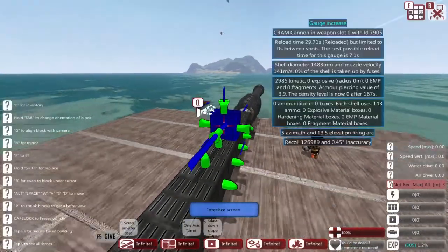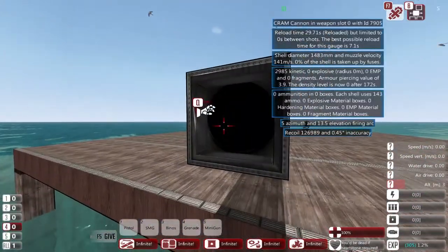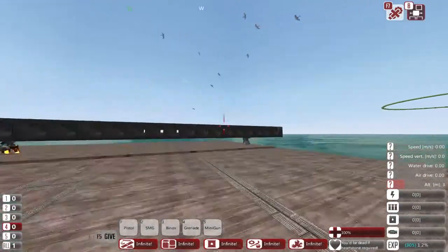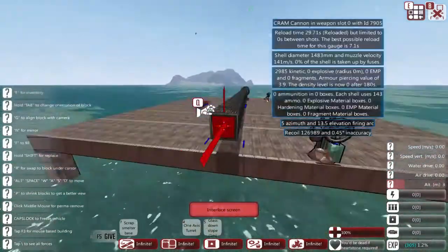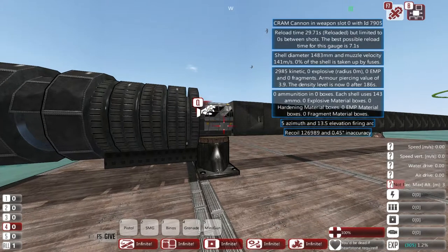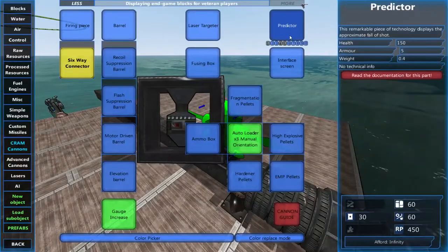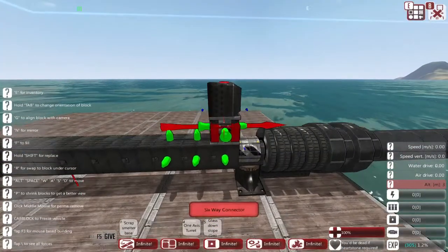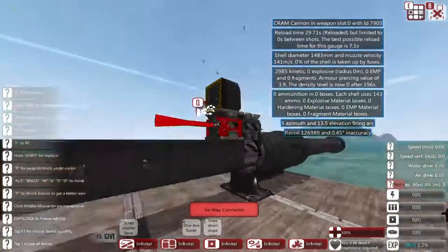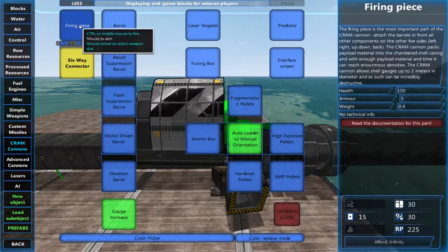Next up, the interface screen. If we go over here we can interact with it like we would with the firing piece — it gives you the statistics even if you're not able to see the actual firing piece itself, which might be buried in a turret. You also have the six-way connector, so if we want to have the predictor connected up correctly — there we go, predictor working. It cannot connect to the gauge increases but can connect to the firing piece itself.